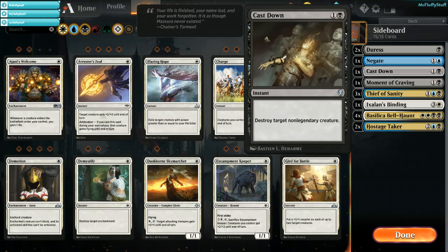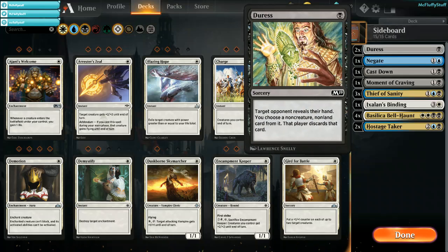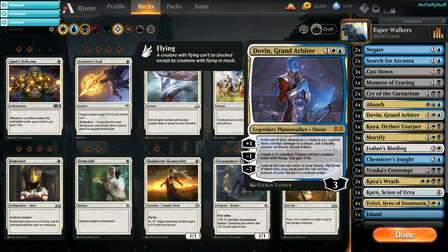Clearly Moment of Craving and Cast Down deal with creature decks. Negate and Duress are pretty much your package for control matchups. I don't love hand hate, but I do like Duress just because it's 1 mana. You really don't need it between all the counterspells that you have, plus with the Super Friends vibe and feel you have, you're forcing the control decks in the mirrors to have to deal with your walkers. Normally when stuff like this hits board, the only thing they have is to Fare you. The walkers are very good versus the control mirrors.